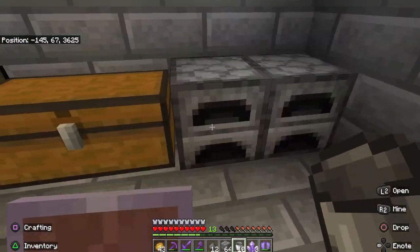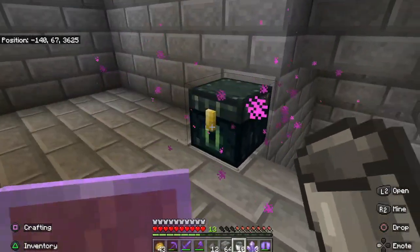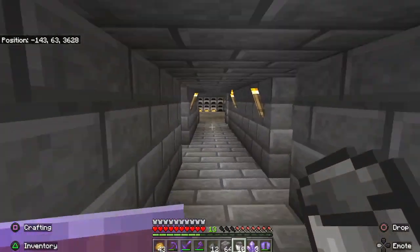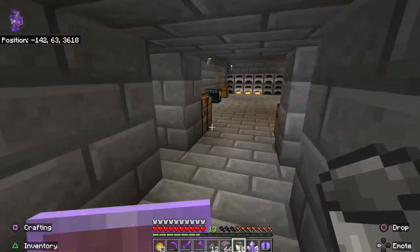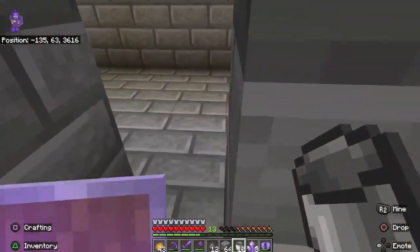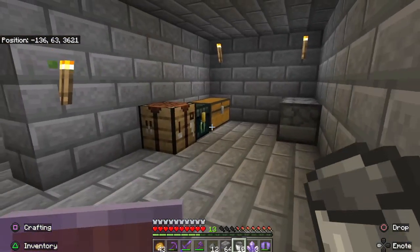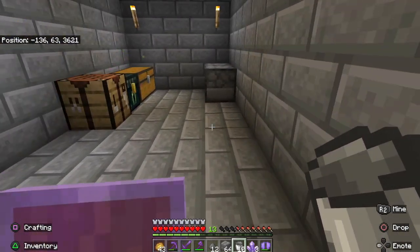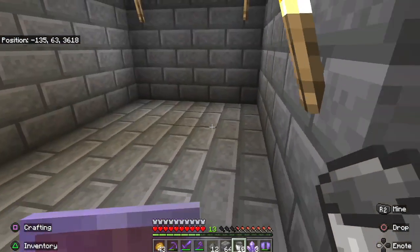It's got a little tank and a chest, an ender chest — all that sort of stuff that you need. Over here, this just needs a bed as well. This is going to be a space for Tarion — I'm going to have a little room for him. He doesn't know that yet, but I'll have a little room for him to put his stuff if he wants to.